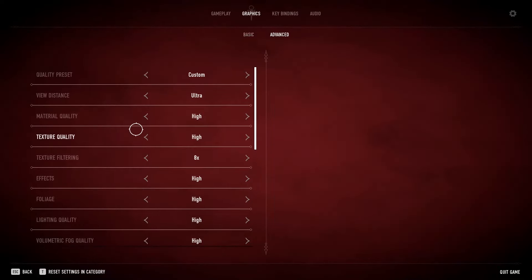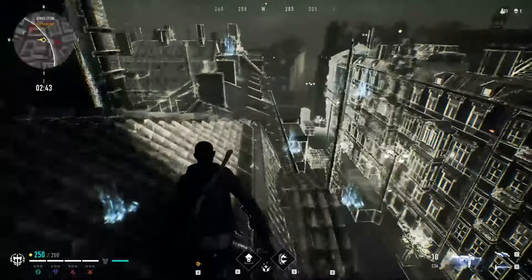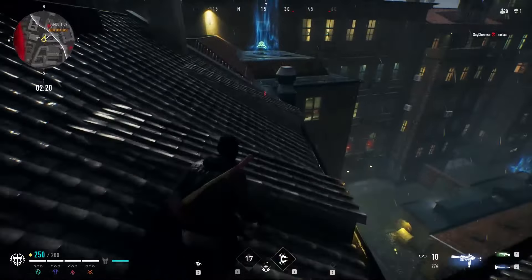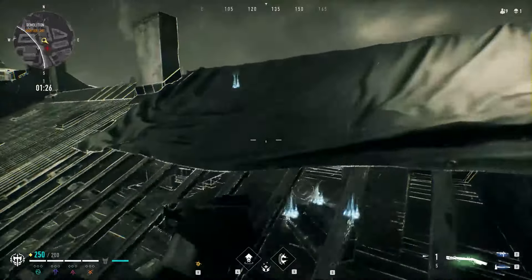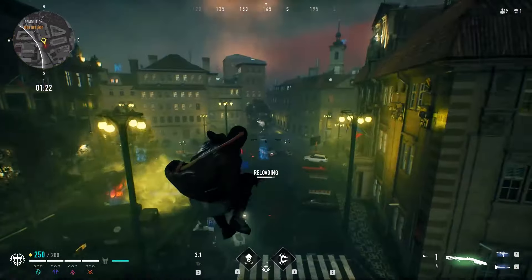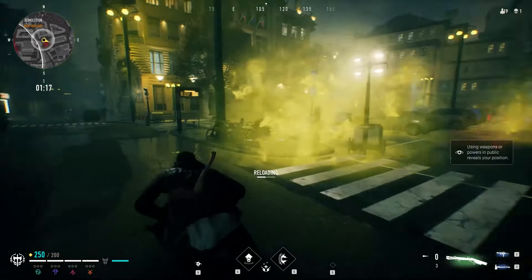In the graphical settings, increase your view distance to Ultra — if you need better performance, decrease other parameters instead. This is really important because view distance influences how far your scan will propagate, and enemies witnessed by civilians will be shown even further away. You will also see further in general, which is really important when sniping from a rooftop.